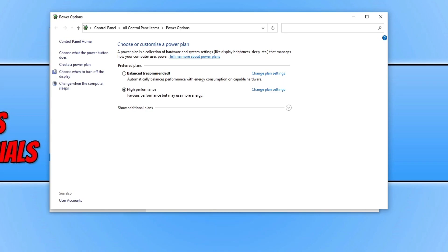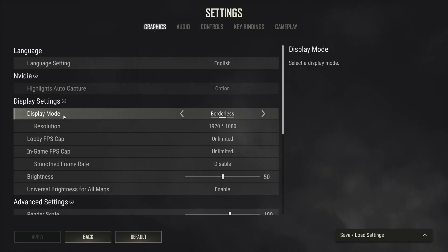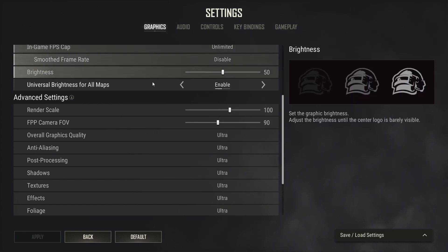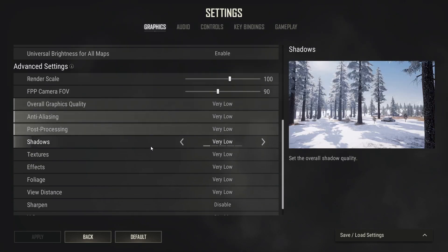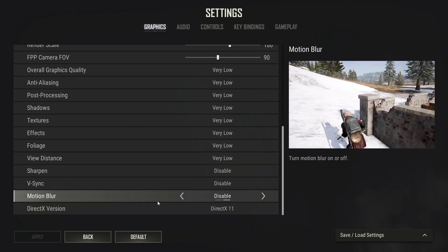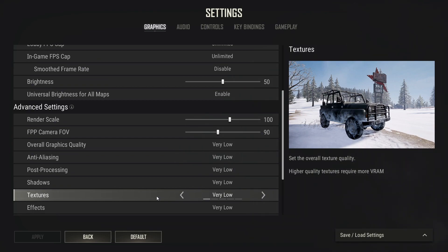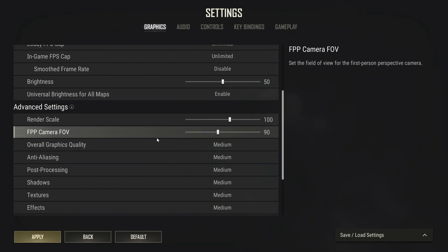If that didn't help, keep PUBG open as we need to change some in-game settings. Select the settings cog in the top right corner, click Settings, scroll down to Advanced Settings in the Graphics tab, and change Overall Graphics Quality to Very Low. Press Apply, then scroll down further and ensure the DirectX version is set to DirectX 11. Jump into a game and if it no longer crashes, slowly increase graphics quality — low, then medium, then high — stepping back down a level if crashes return.